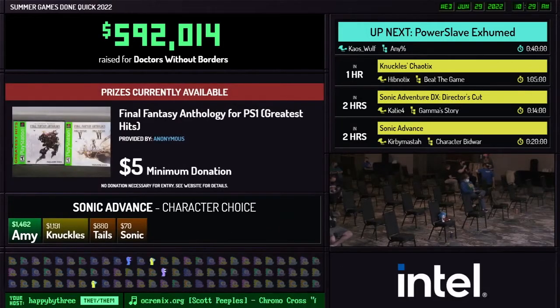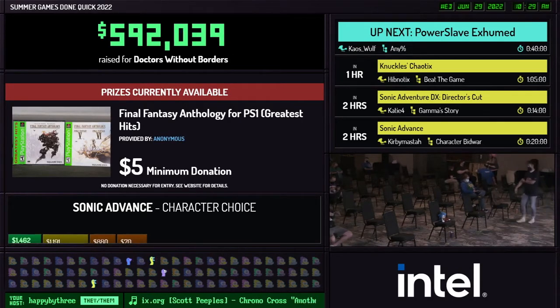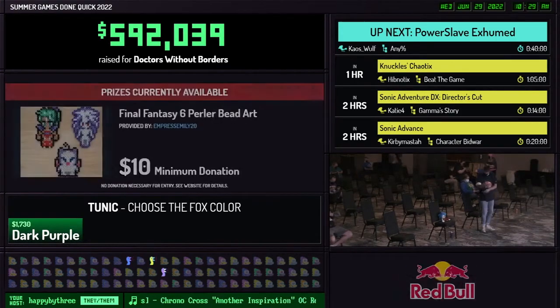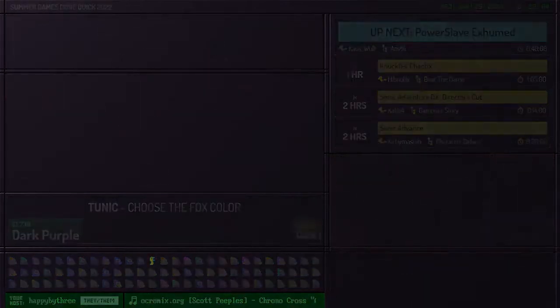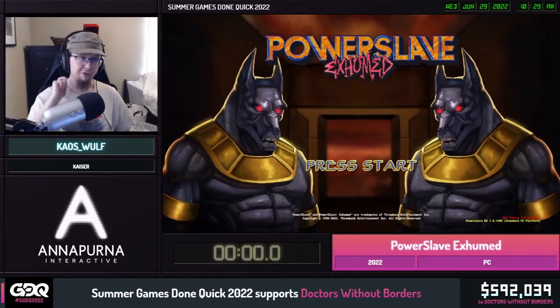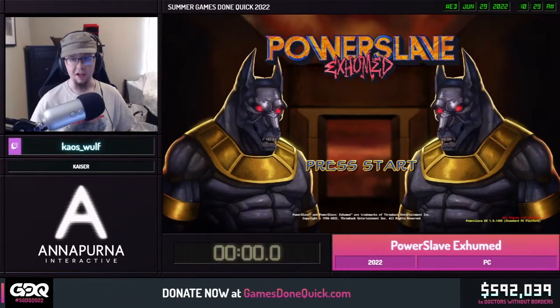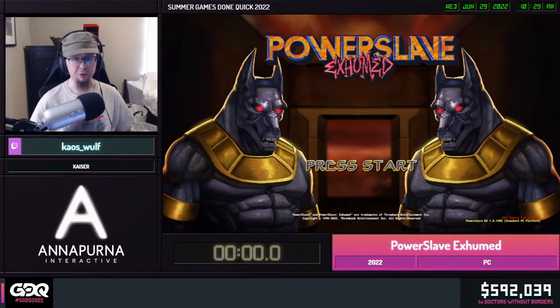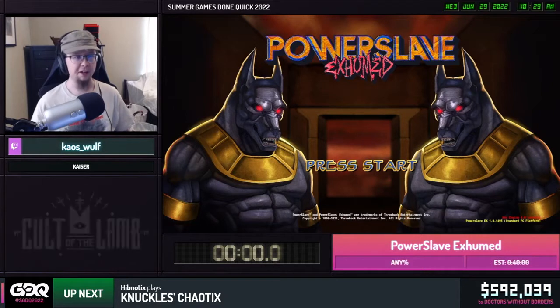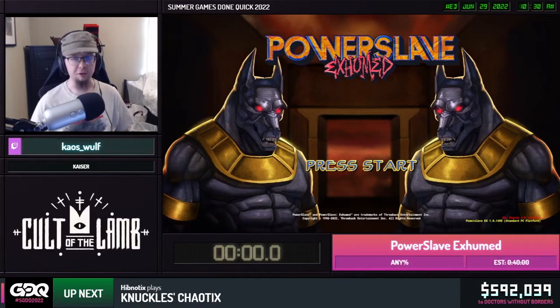Alright, we're ready to move on to our next run. We're giving it over to Chaos Wolf to get started with Power Slave Exhumed. Hello everyone, greetings from Texas. I am Chaos Wolf, or you can just call me Wolf, and today I'm going to take you on a trip to Egypt as we play Power Slave Exhumed. I'm joined here by Kaiser — would you like to introduce yourself?